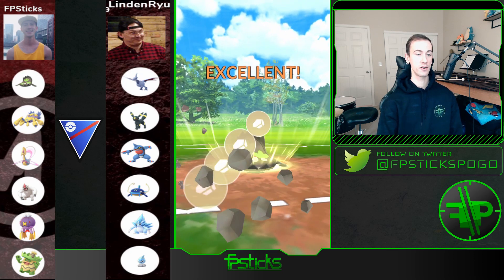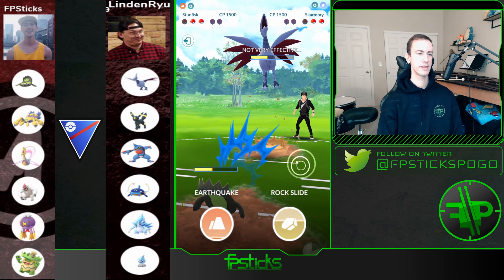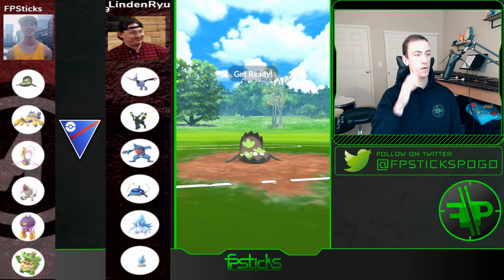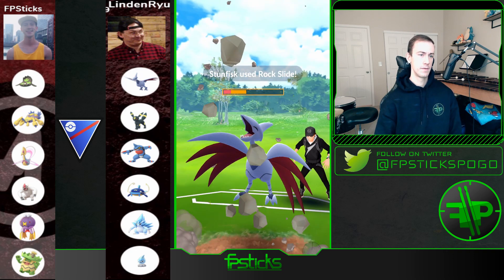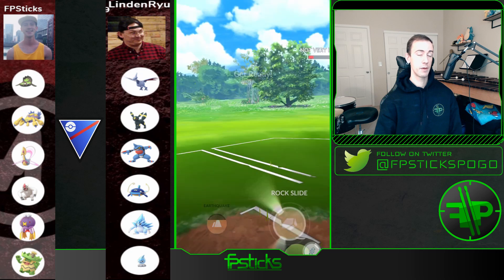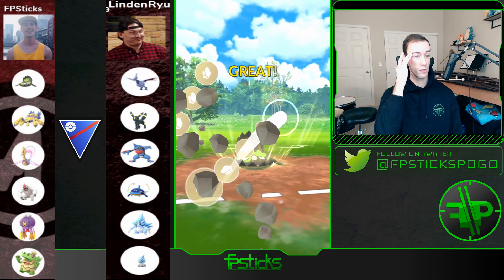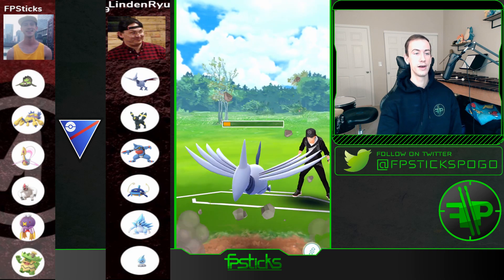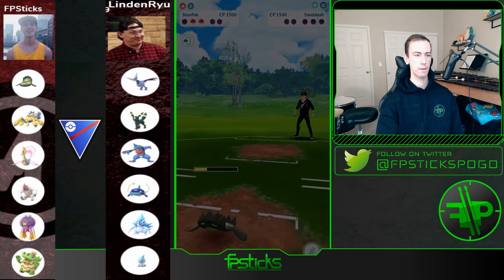I'm worried about a Brave Bird but these Rock Slides are really adding up and I'm continuing to over-farm to try to throw them off on my energy. I land the Rock Slide and then I'm able to land another Rock Slide before Skarmory has even thrown a move. This Skarmory has so much energy but it's going to go down, and then I'm going to be able to Mudshot down this Sandslash. Good first game.